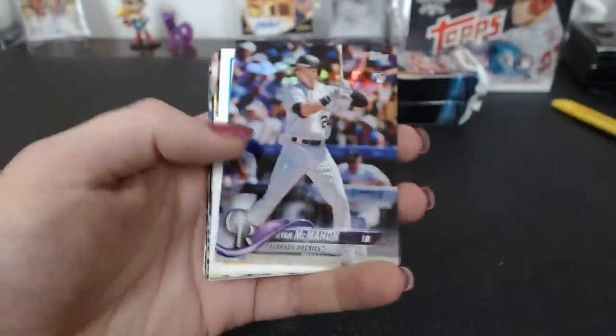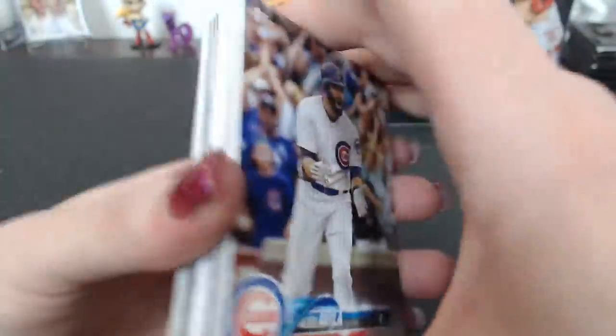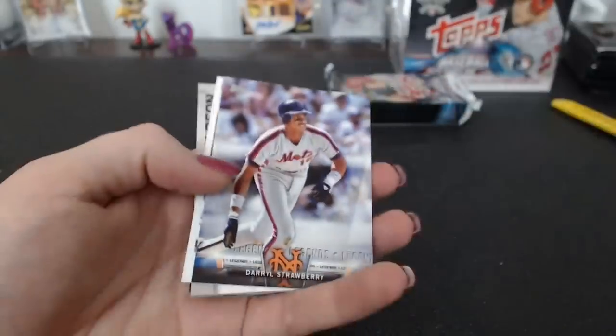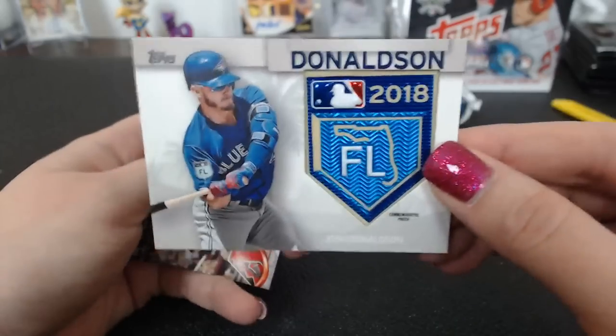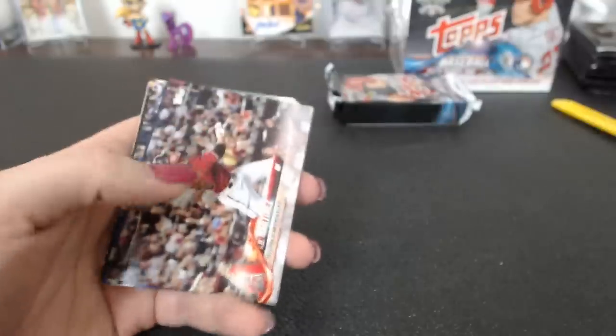Tarnado Silver Slugger. Stanton. McMahon. George Springer '83. And a Josh Donaldson spring training patch for the Blue Jays. Belfong.